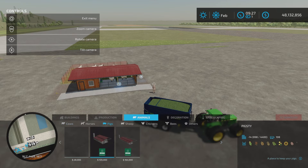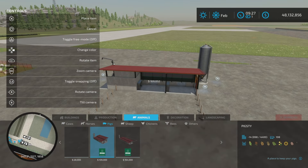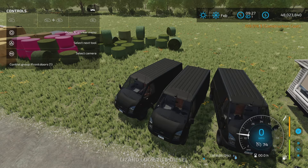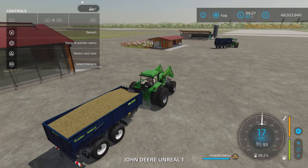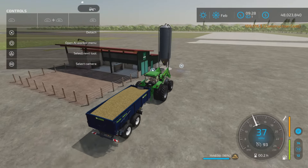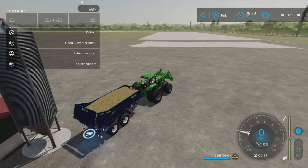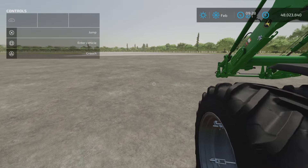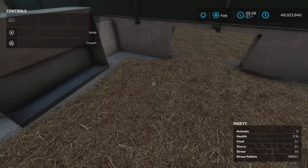Now there's pigs. Pigs would take straw for bedding — you can't feed them hay as food. But let's see if the pig farm takes straw pellets. This is a base game pig farm — straw as bedding, straw pellets. Why would you do that? I'm not really sure, but here it is. There it goes. So instead of using straw, you can use straw pellets as bedding.